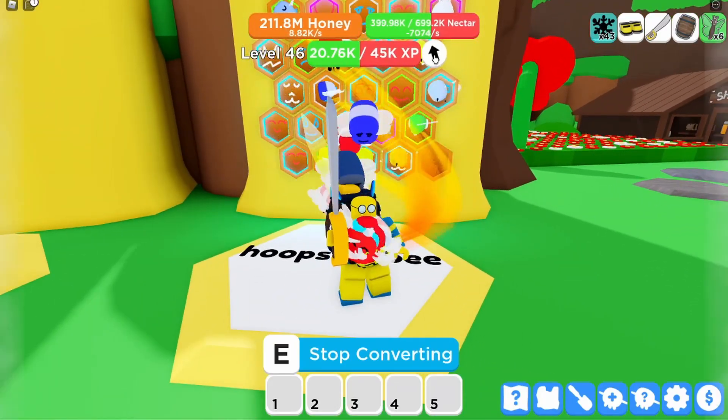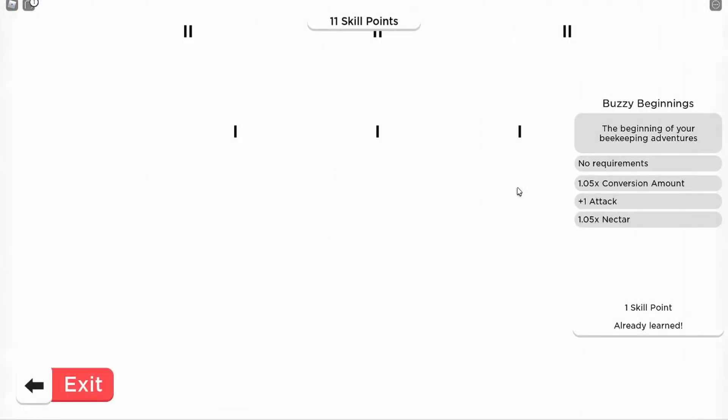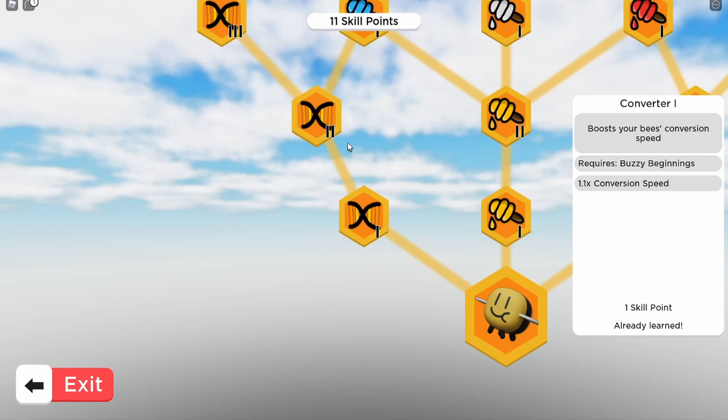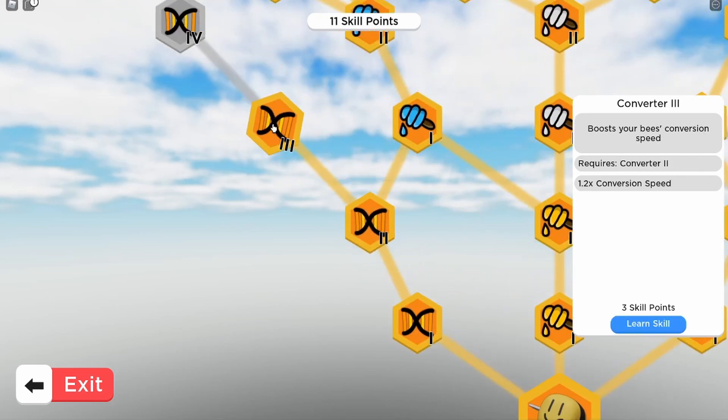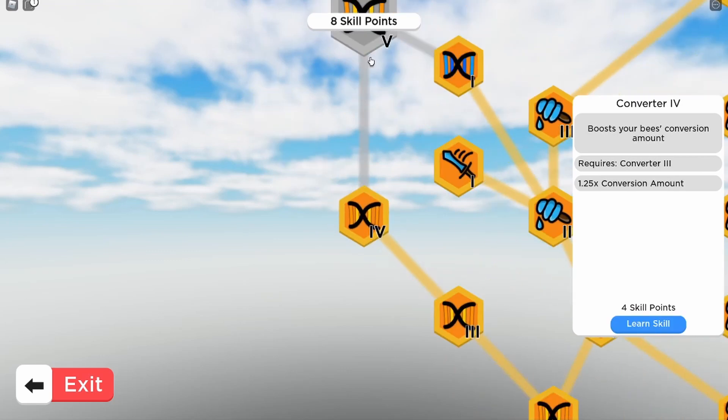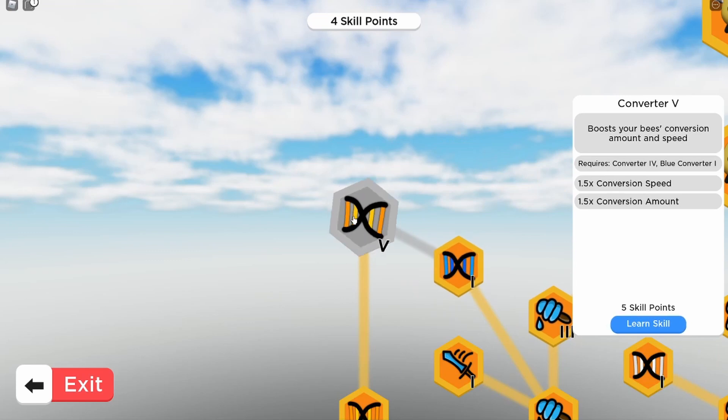So if we have a look at skill points here, there's a conversion stream over this side. I've got Faster Conversion, Faster Conversion, and then I can learn the next skill here. You really want to keep going along here and upgrading as much as you can. So let's learn that skill — boom! Now we've got 1.5x conversion speed.